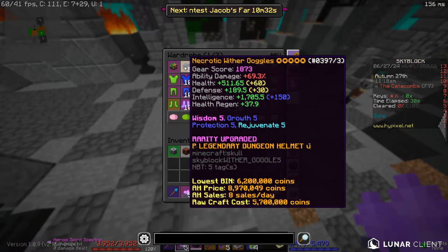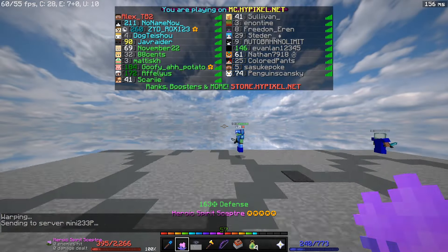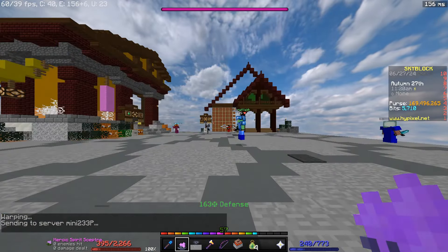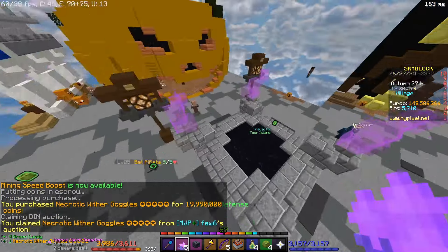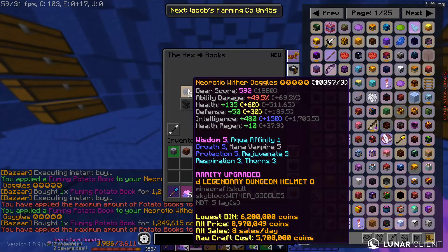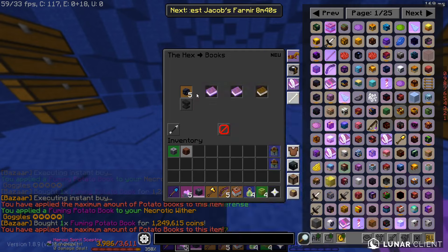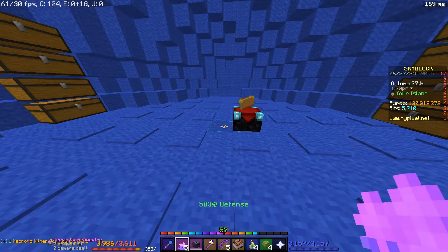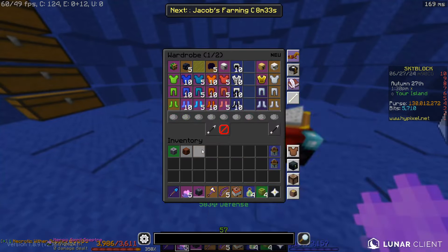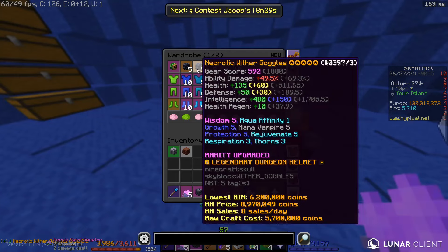Because I don't want to have to swap the wizard goggles every single time, I'm going to buy another pair of wither goggles and add fuming manually. Just a little note - I did make a mistake and accidentally thought the goggles already had hot potato books, so I accidentally had to apply 15 hot fuming which cost more than it should have. But whatever.